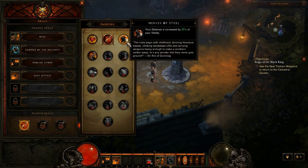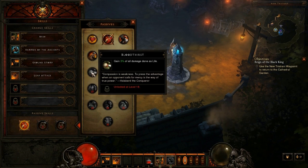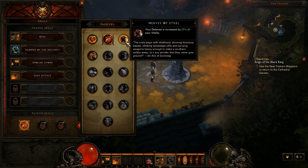Moving on to the third passive for the Barbarian — Nerves of Steel. Your defense is increased by 25% of your vitality. Vitality is a stat in this game, and if you're needing some more defense I guess you could use that, but I prefer to go all-out damage.